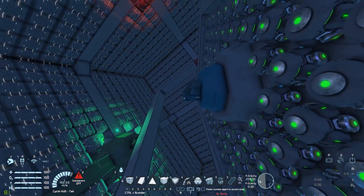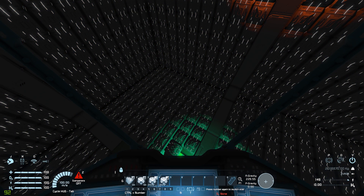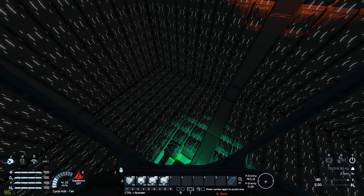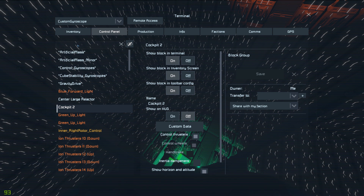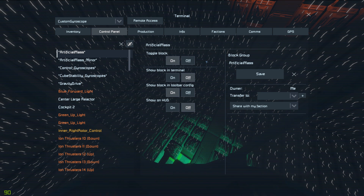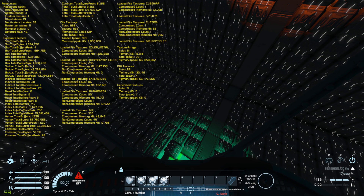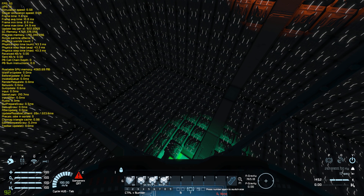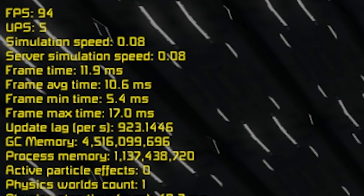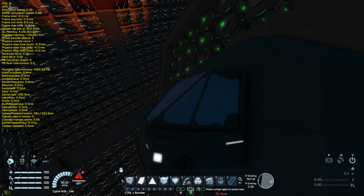We could go ahead and turn them all on, but that's just going to tank our sim speed. Let's just crank up our speed to absolute maximum and turn them all on right now, just so you can see what it does to our sim speed. Shift F11 to check — our sim speed is 0.08, so 8% of real speed. It tanks it pretty heavily.